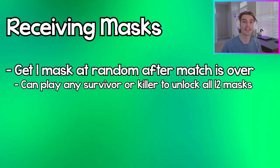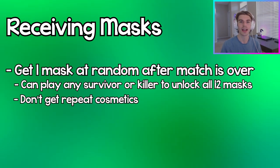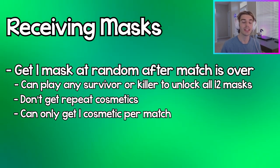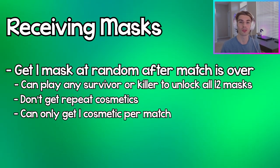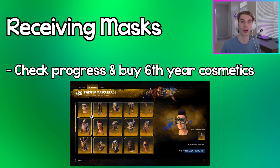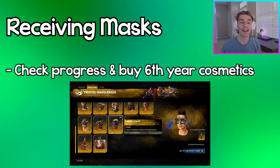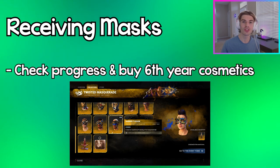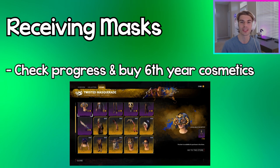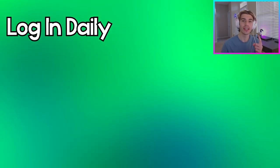Once you finish the trial and exit back to the main menu, you'll unlock one mask at random. You can play as any survivor or any killer to unlock these 12 masks, and once you earn a mask you don't get it repeated. You can only earn one mask per trial, meaning you'll have to do this across 12 trials to unlock all the masks. You can check your progress on which masks and cosmetics you've unlocked by clicking on the Twisted Masquerade tab on the left. In this tab you can also buy last year's masks and cosmetics for 400 Auric Cells each, and buy this year's featured cosmetics for Feng Min and Ghostface.